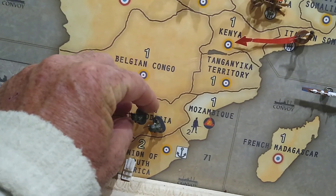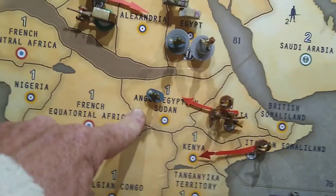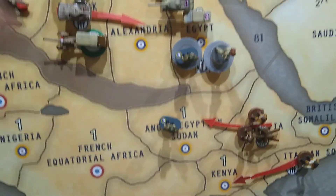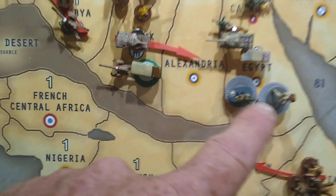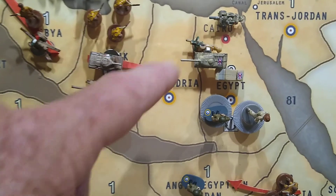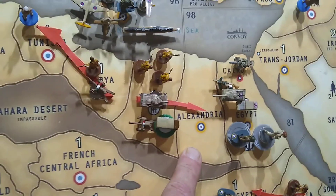The two gentlemen in South Africa lose their turn there. They moved up one. He left his man stationary in Anglo-Egypt. He pulled out of Alexandria in its entirety and now has two ANZAC soldiers, two British infantry, two artillery, one tank, and one mechanized in Egypt. Alexandria is empty.